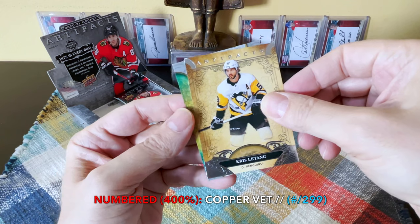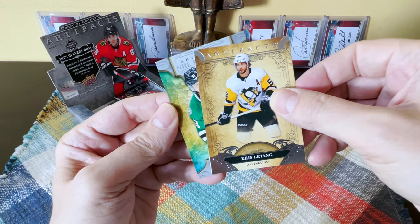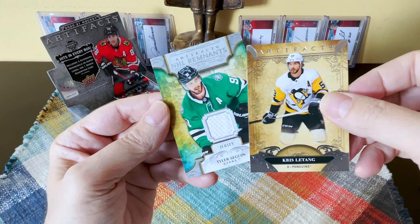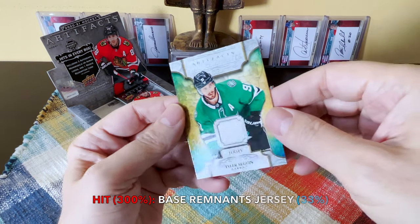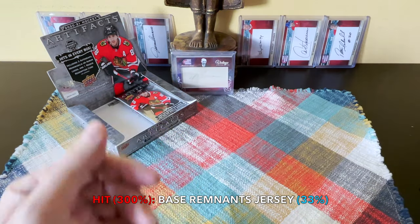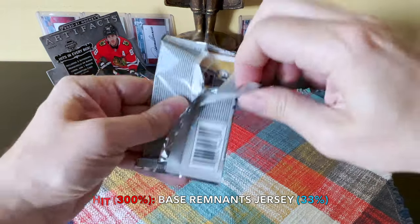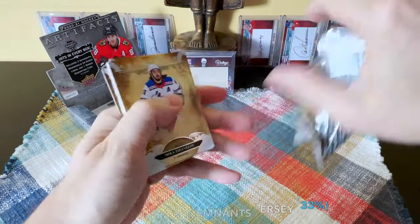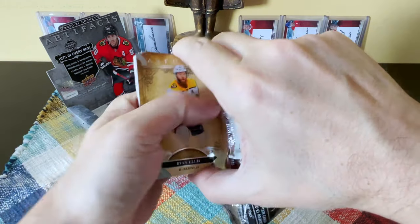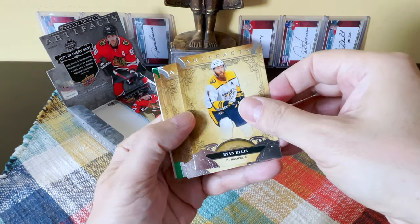With three packs left, here is our first hit — and who would it be? Tyler Seguin probably, right? We have an NHL Remnants and it's just a base jersey of Tyler Seguin, unnumbered. So just a base jersey and that's our first hit. What is going on with this box? I'm kind of furious. We don't have the amount of hits we were guaranteed either.